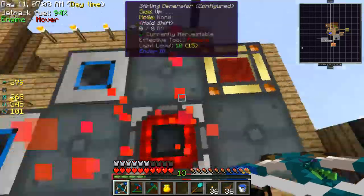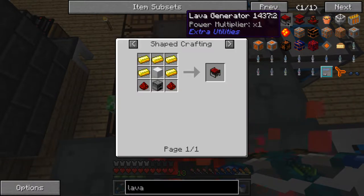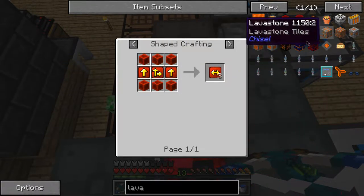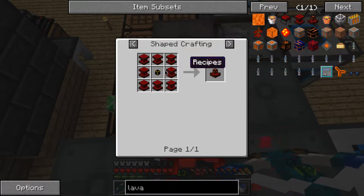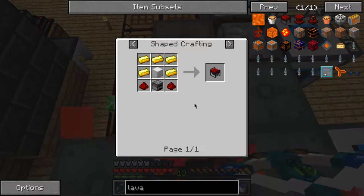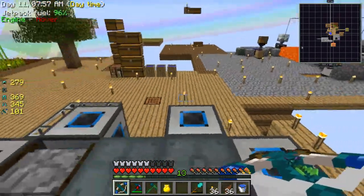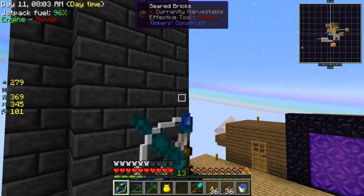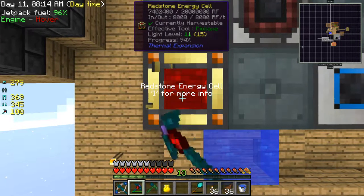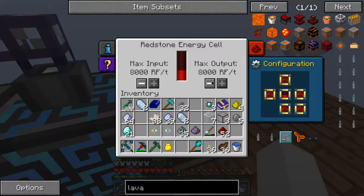How do I power it? I don't want to use any more of these stirling generators. I need a QED — isn't that what I need? I'm gonna make a lava generator, or a few, and somehow get lava from there to there. Actually I'll just take this energy cell for now just to start powering it, because I need to put some junk in there. This should last about half an hour.